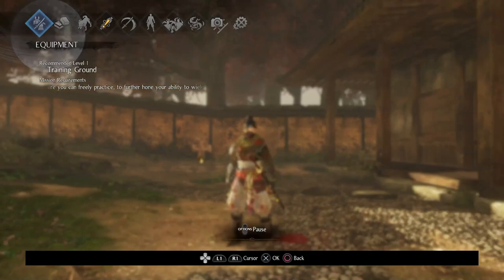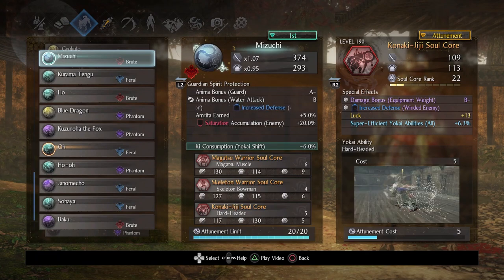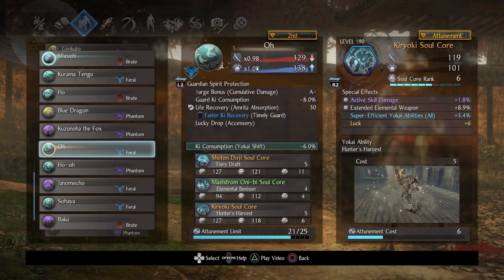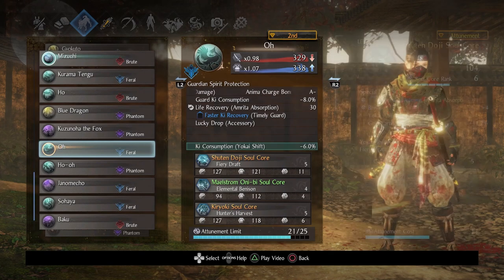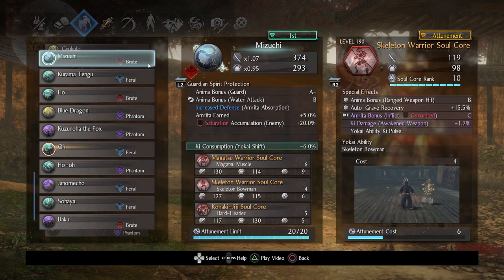I was really trying to push forth the practice theme, and that's going to segue into the soul cores. I wanted to encourage you to swap between guardian spirits and take advantage of all sorts of benefits, but still have some ground to feel safe. First I picked Mizuchi — it has a lot of defensive and offensive traits specifically for water-based play. If you want to deal additional damage and take advantage of it, this is the guardian spirit for you. There's also increased defense on Amrita absorption. You may notice there are no water-based cores here, which means there has to be one on the other guardian spirit — Maelstrom Oni B. You're going to use this on Feral, and then swap back to Mizuchi to take advantage of the benefits. That's one reason to swap back and forth and get that practice really set in place.